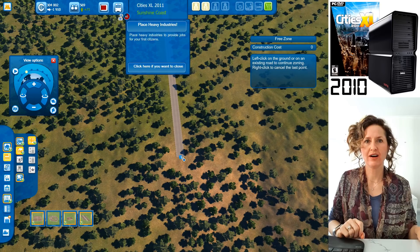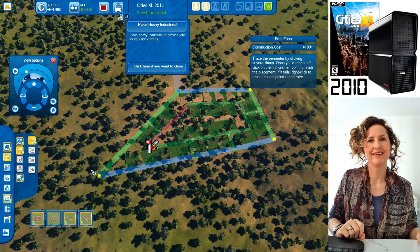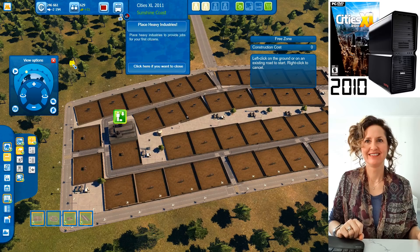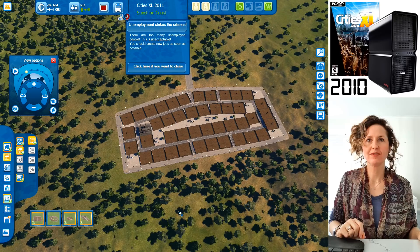You can use a free zone to build in the shape you want, rather than all rows. Now they can start building their industry. You can check on the industries to see if they're happy — these are providing jobs for your unskilled workers, but your skilled workers don't have jobs yet.